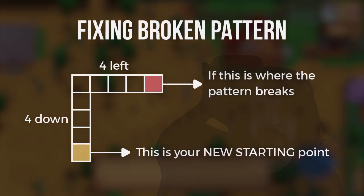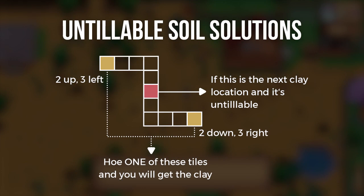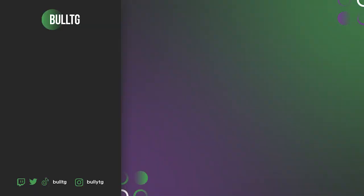Quick recap: we learned the 4-4 pattern correction in case the clay pattern breaks to fix it, and we also learned the three-left two-up shift and the two-down three-right shift for when there's an untillable tile. Thanks for watching — make sure to hit the thumbs up, the bell, and feel free to drop comments, concerns, thoughts, and opinions. Until next time, catch you guys later.